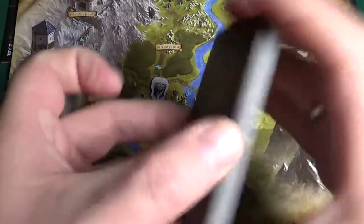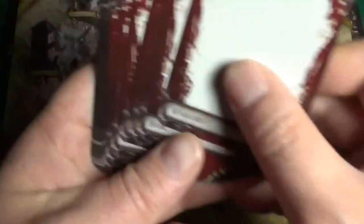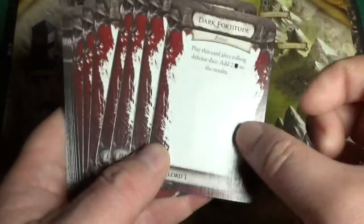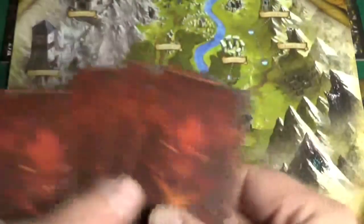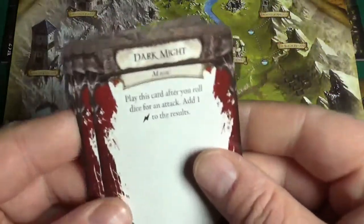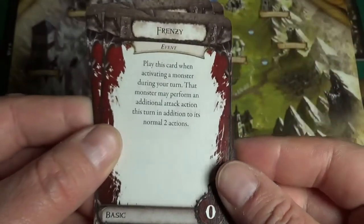But first, when you go for a quest, we start with the Overlord drawing his starting hand. The Overlord bought himself a card - I'm going for the Warlord branch, so let's be Warlording a bit. We shuffle this and our Overlord draws three cards. We're going to be starting with some Dark Might, Frenzy...